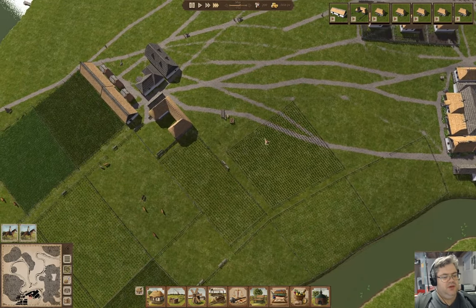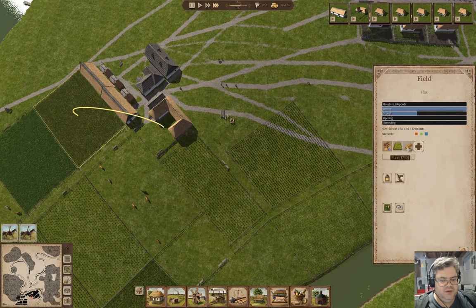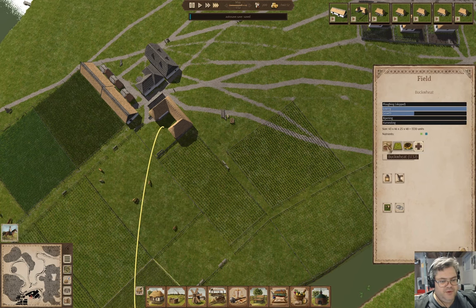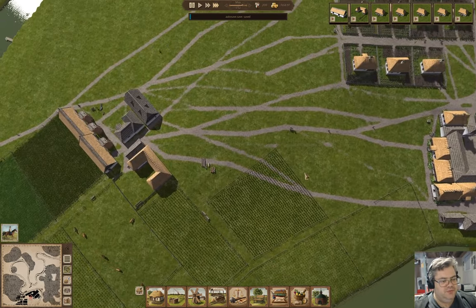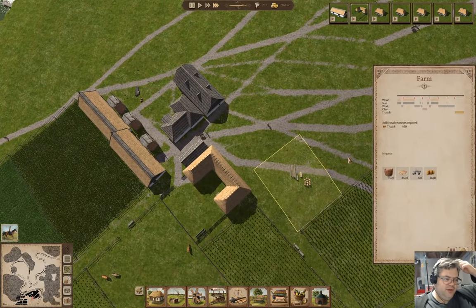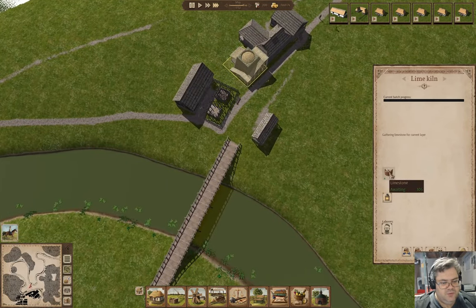I think I'll move these three fields over to the new farmhouse, then I'll do another set of fields doing sunflowers and buckwheat. That's going to take a minute to build — it needs thatch. Let's check in here — we're waiting for 105 limestone.